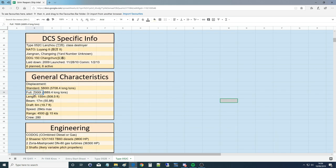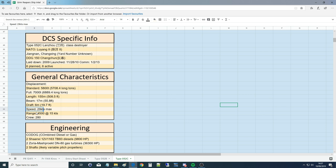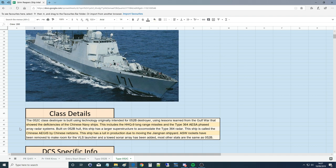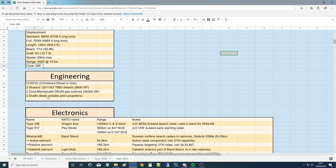7,000 tons — it's a big one. Length 155 meters, beam 17 meters, draft up to 6 meters, speed 29 knots. Bearing in mind World War II destroyers were over 35 knots, that's moderate by comparison. Range is 4,500 nautical miles at 15 knots cruise on the diesels, and a crew of 280 — really massive for a destroyer. I'd say it's creeping into cruiser territory.